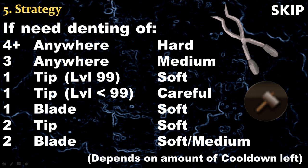For the rest of the blade, simply use the soft option no matter what your level is. If you need to increase the number by 2 and it's the tip, use the soft option. If it's the blade, you will need to think about it a bit more. If you have a lot of cooldown left you can use the soft option, which is safer. But if you don't have much cooldown left you will have to use the medium, which can be a little risky because you could overdent the sword.